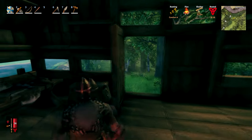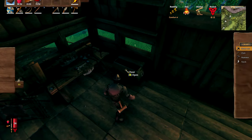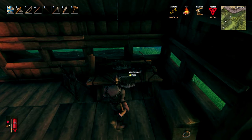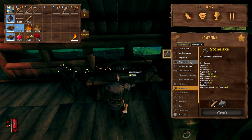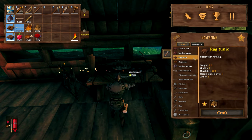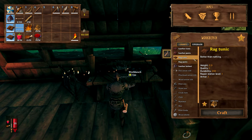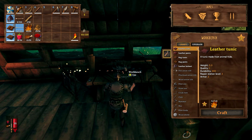Over here is our hide chest. Hide has been difficult to come across - the boar hide doesn't always drop. However we always get some deer hide back from every deer we kill. But the boar ragged scraps are just harder to come across than normal leather. So in hindsight I probably shouldn't have upgraded our rugged leather tunic just to get one more point - I should have held out for the leather pants and the leather tunic.